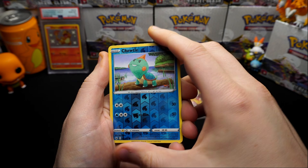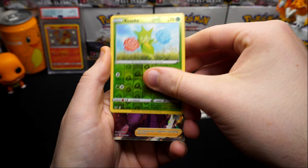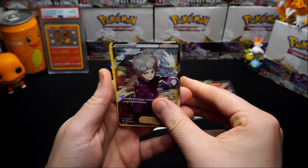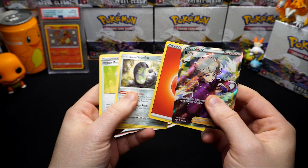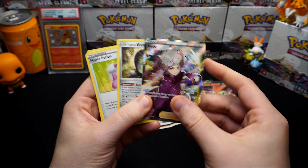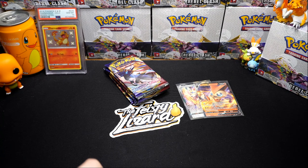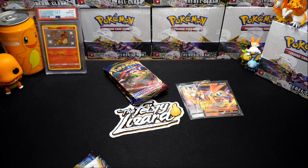Except they're very easy to get in this box. Minccino, Togedemaru, Mawhile, Roselia - this is the best box ever! We get a Bede full art! Wow, you would be absolutely stoked with that!